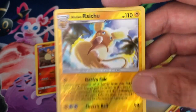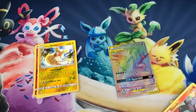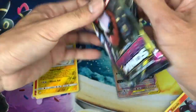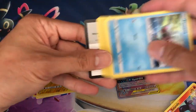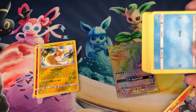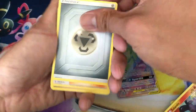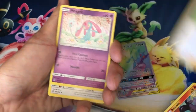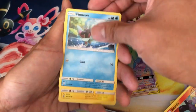In my previous video I pulled the full art and the GX Tag Team ultra rare Alolan Raichu and Raichu. Check that out — I'll leave a link to that video. It was pretty epic.